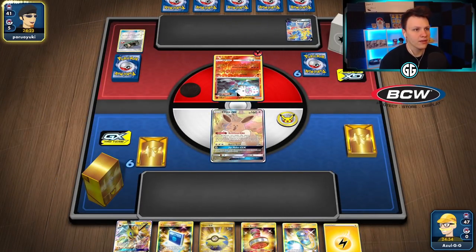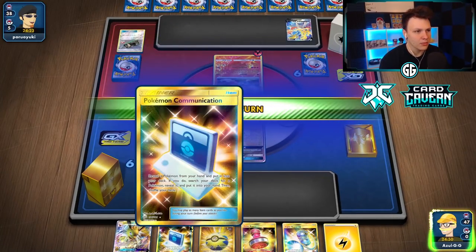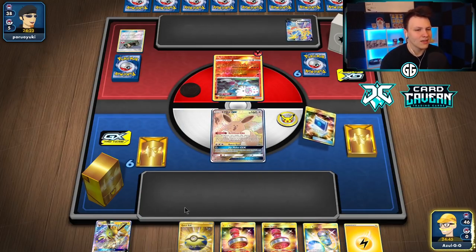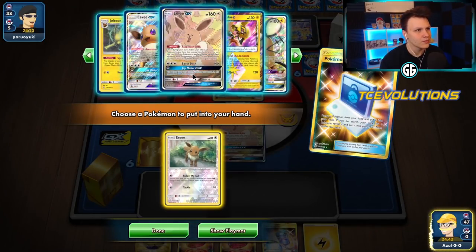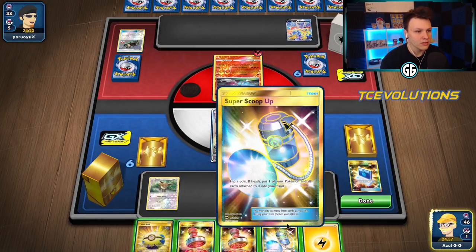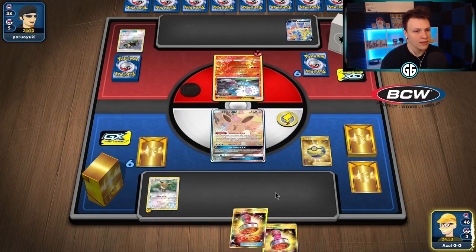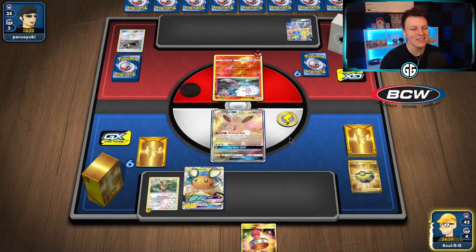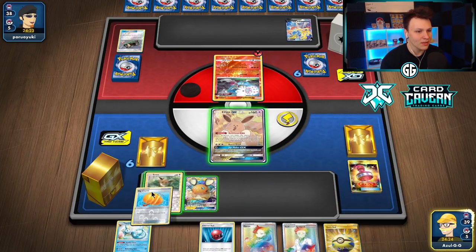We're going to see what our top deck is and then probably Daddy-Change, grab Follow My Tail, and try the Scoop Up. We drew one of the pretty much only cards we didn't want to see there. Daddy-Change isn't in here though, so we're not dead in the water. Going to try Follow My Tail — nope, not yet. Attach here and then Daddy-Change, might be able to get another Scoop Up and try again. That's probably the worst top deck we could have gotten.